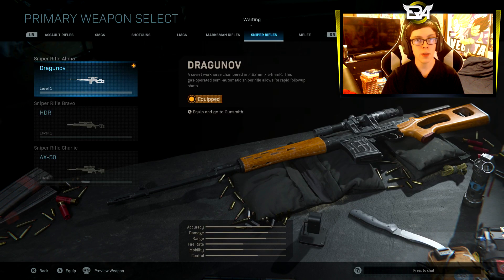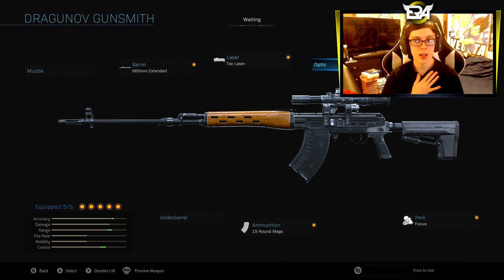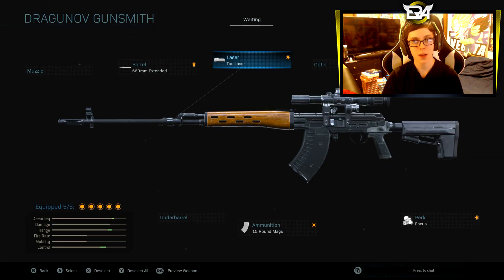We are going to be going through every single sniper. I have a bunch of classes set up here. We are going to start with the Dragunov, because that is the first sniper rifle. I am a fan of using the OG sniper scopes — pretty much the scope that it gives you for every single sniper, or just a regular sniper scope. That is what I personally like. There are a lot of attachments, so this is very heavily build-dependent.